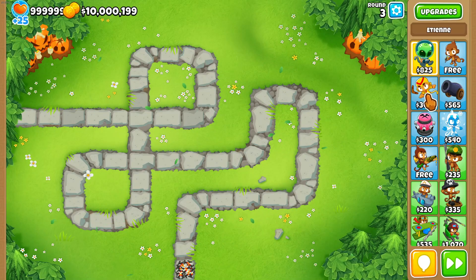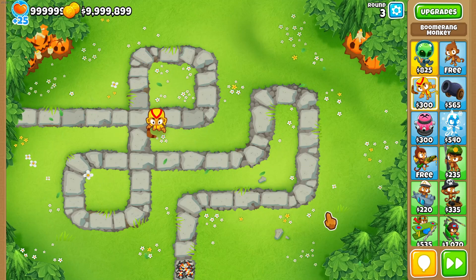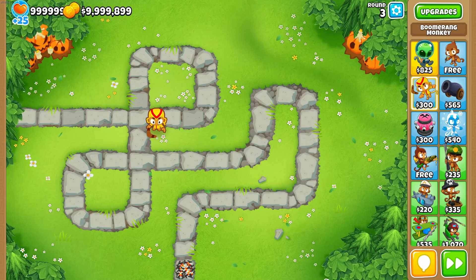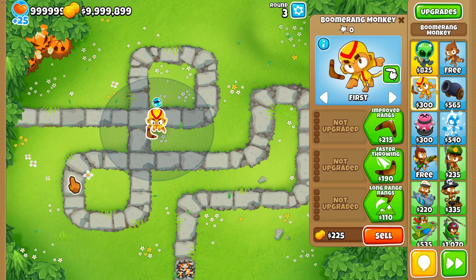You should never underestimate the boomerang monkey — he's pretty strong. With the right upgrades he's capable of popping everything in the game. His first early game weakness is camo, but you can bypass this in multiple ways: you can either take him on his top path or his middle path.